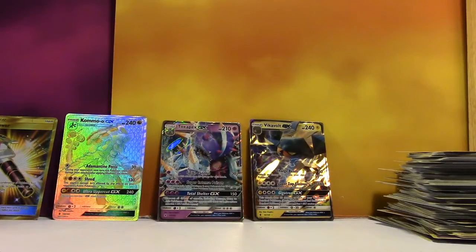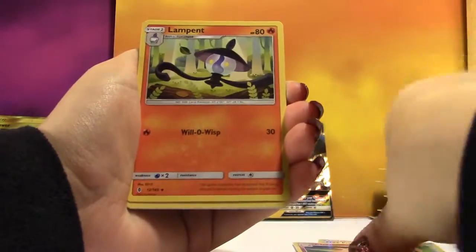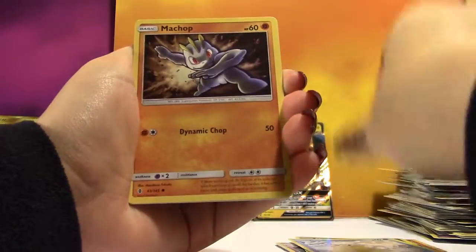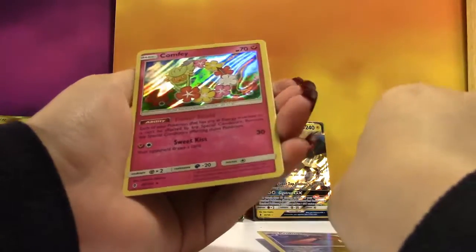I don't know — halfway through the box, they don't want to give me hits. Do you think if you got a booster box that only had one hit in it, you could call up the Pokemon Company and say this box was faulty? It's a Comfey — I just said I never see it, and here it is.